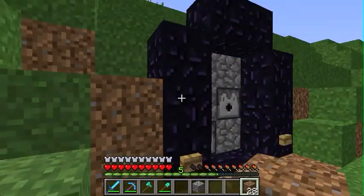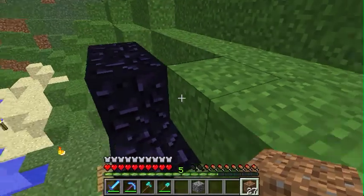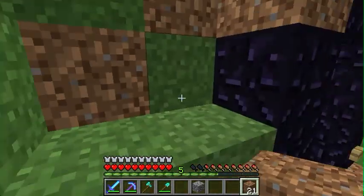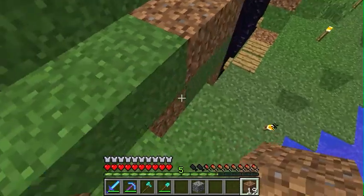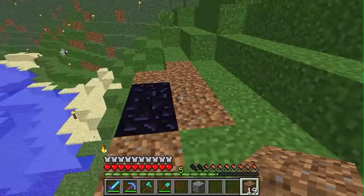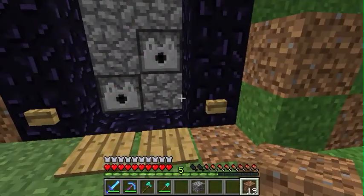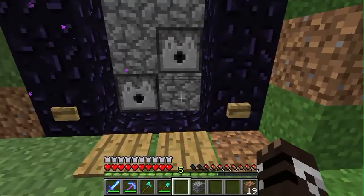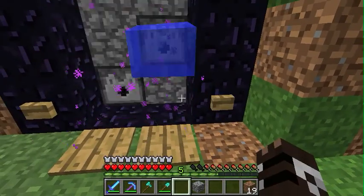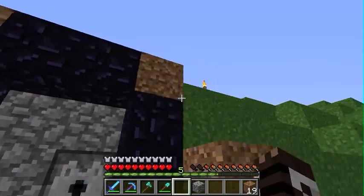Let's just throw that in there, cover this back up. This is not the portal you're looking for - make it look natural like nothing's here. Actually, you know what, I like it a lot. So look, this turns on the portal - there we go - and then this turns off the portal, and then these pressure plates stop it.